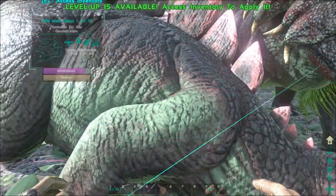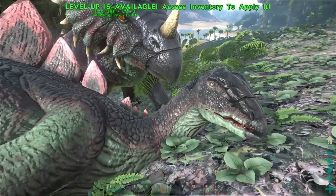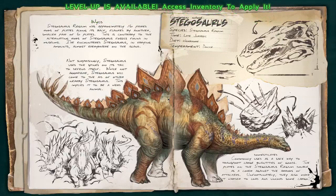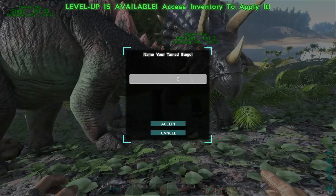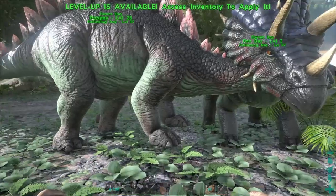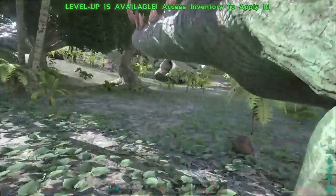I've just gained a level by standing here, which is great. Look at that — that's our first stegosaur we've tamed! What should I name him? I don't know — you just pooped, so we'll call you Poopy. Awesome, isn't that awesome?